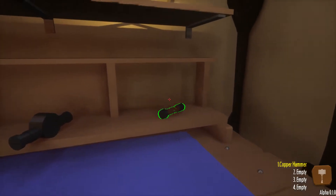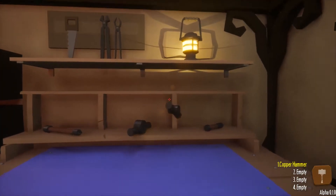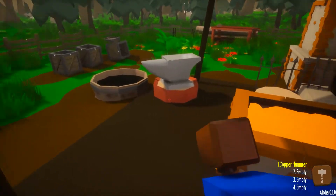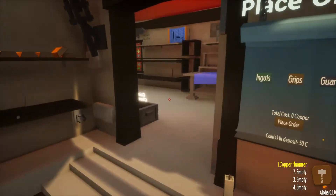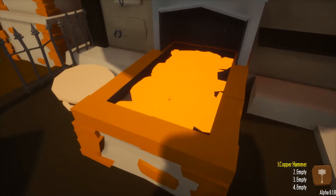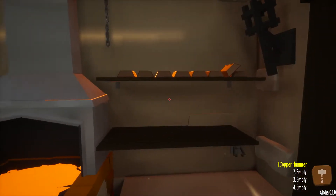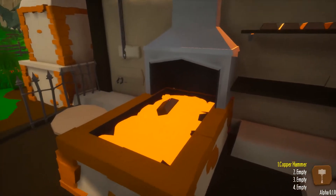It's a little bit weird sometimes to place things - you can push things through the wall and sometimes they go flipping all over. It's kind of crazy. Out here, if we need to order things like ingots and grips and guards, we can order them through this ordering station and then they appear here. This is our forge right here, and this is our anvil that we smack with our hammer. In our lower right-hand corner, number one is a copper hammer - that's the only tool we have right now.